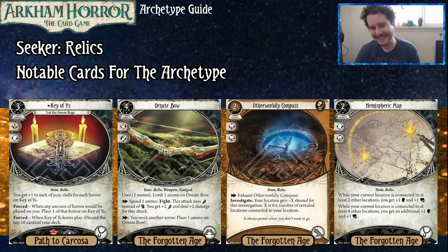The Hemispheric Map — I used to hate this one, I hate it only slightly less now. While your current location is connected to at least two other locations, you get plus one Brain and plus one Book. While your current location is connected to at least four other locations, you get an additional plus one Brain and plus one Book. The bottom part of this is basically flavor text — this card reads so exciting, and then the four-location condition almost never triggers. It has happened, and we've had moments where we were like 'Brynn, you've done it!' But that being said, the disappointment of rarely hitting the ceiling is pretty balanced out by the fact that paying two and often a not very important slot for plus one to two of your stats is kind of good.